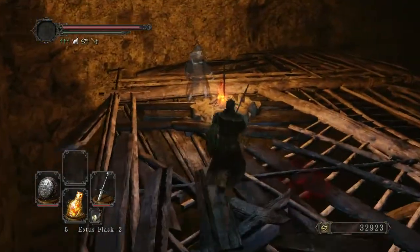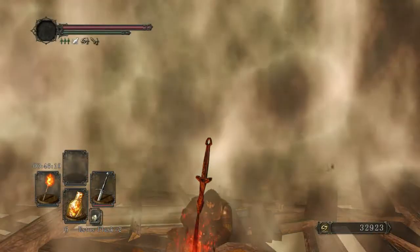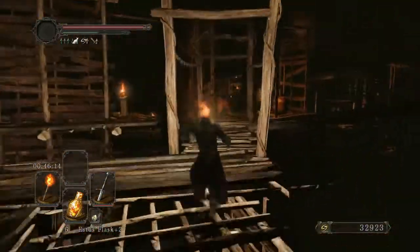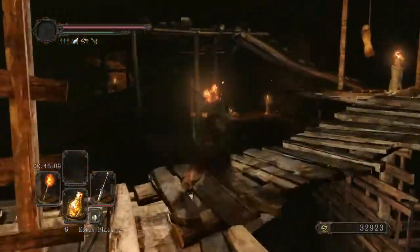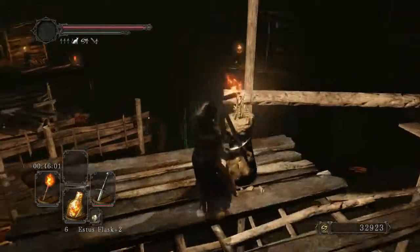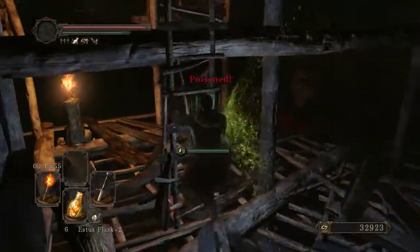Light the torch. I am going to rest at the bonfire just to get that Estus back and reset everything for my final run. Looks like there's an item up there — it's just a silly little flame butterfly. Really annoying bit of loot. It's in a pot up there by the actual zip line, and I almost never bother with it just because it is so worthless.